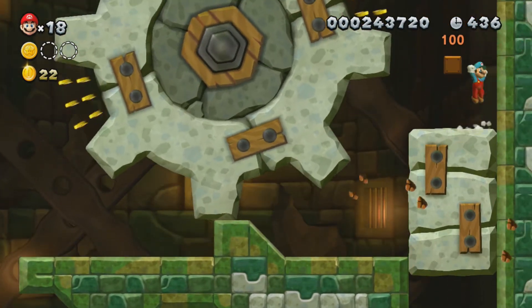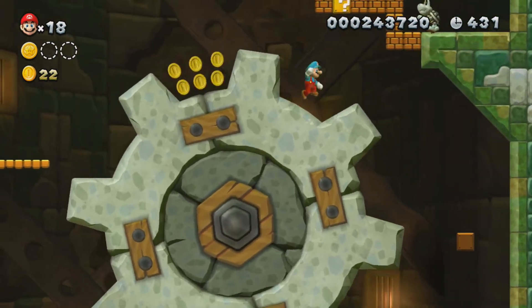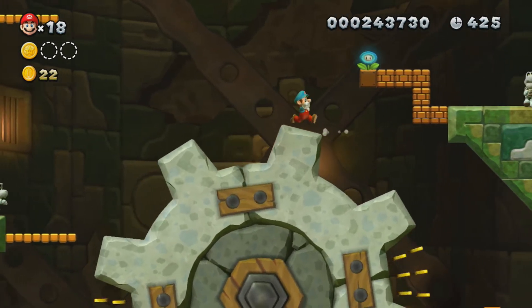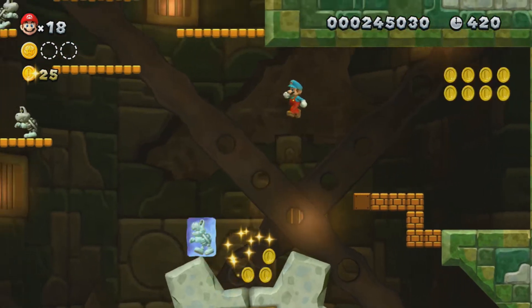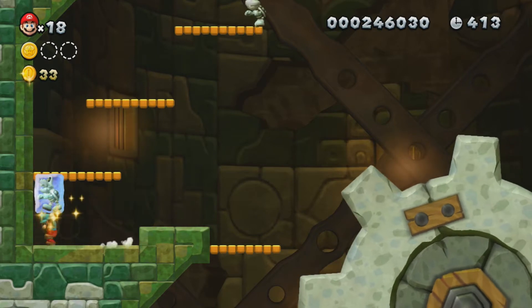If you want to know the Wiimote controls, just look it up. Usually they have on-screen prompts, like when I picked up the dry bones it said what to do. Anyway, Boom Boom — he's the mini-boss.